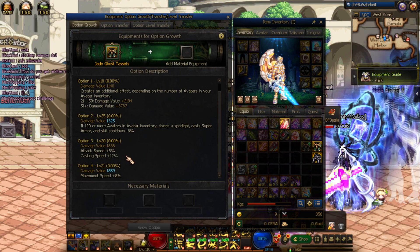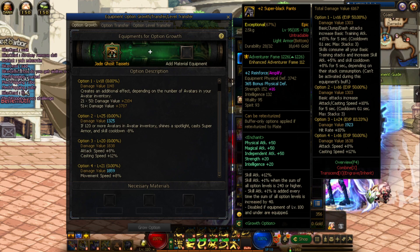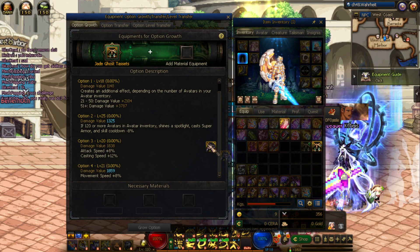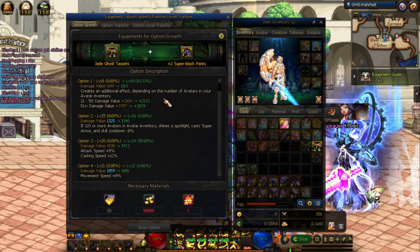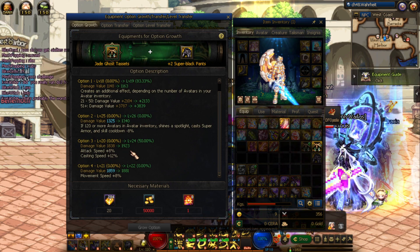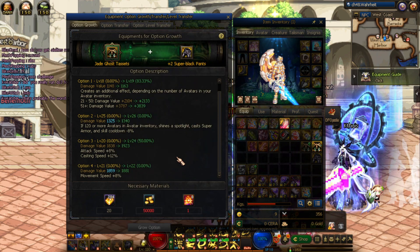Option three is very abundant in a lot of pants, and you're going to see in a moment that everything increases by very little, but option three increases by a huge amount. I'm putting in my super black pants — on the right side it has basic attacks, hit rate, and then option four has attack speed and cast speed, the same option as jade ghost's option three. The end result: option one went from level 19 to 26 gaining only plus one level, while option three gained four levels, because that option is lossless EXP.